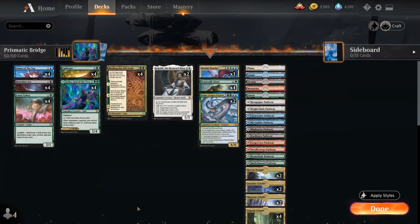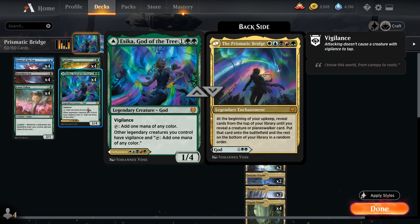A deck built to leverage the 5-mana Legendary Enchantment on the backside of Esika, God of the Tree — a 3-mana 1/4 Legendary Creature with Vigilance that can tap for one mana of any color, and other Legendary Creatures we control also have Vigilance and tap for one mana of any color. But the Prismatic Bridge is what we're really interested in: the 5-mana, 5-color Legendary Enchantment saying at the beginning of our upkeep, reveal cards from the top of your library until you reveal a creature or Planeswalker card and put it on the battlefield without having to pay its mana cost.